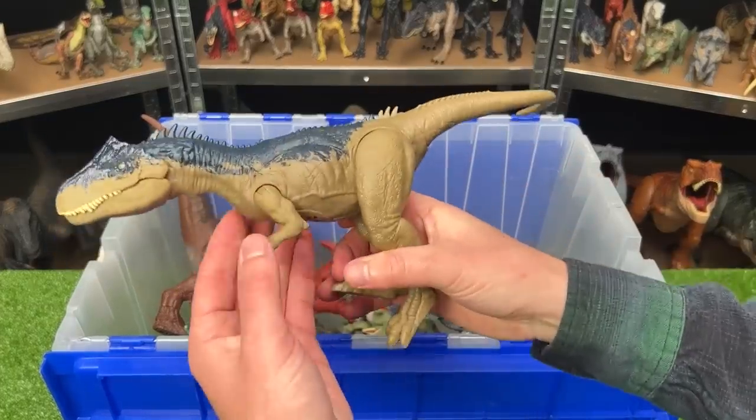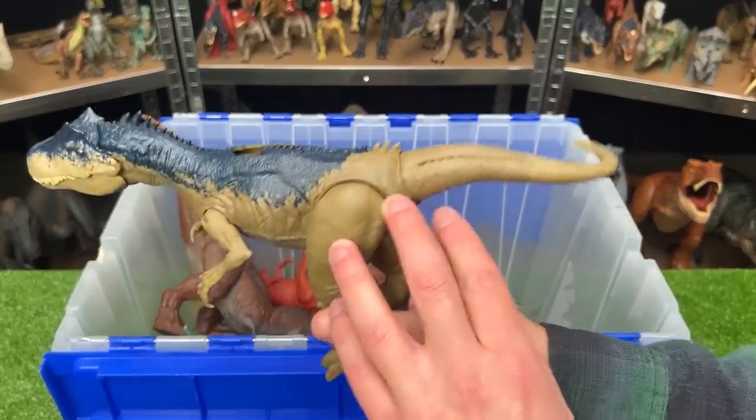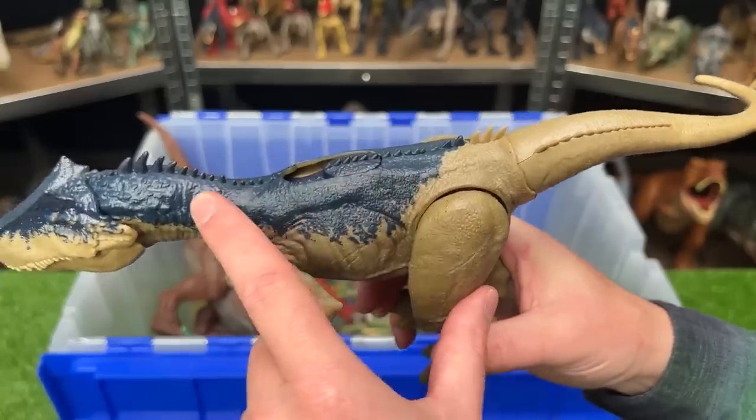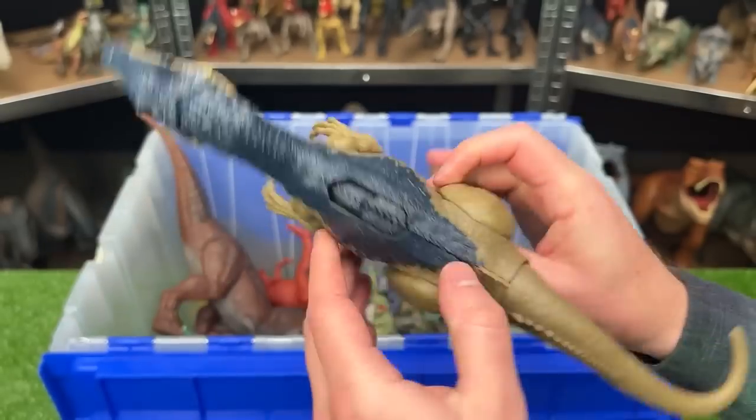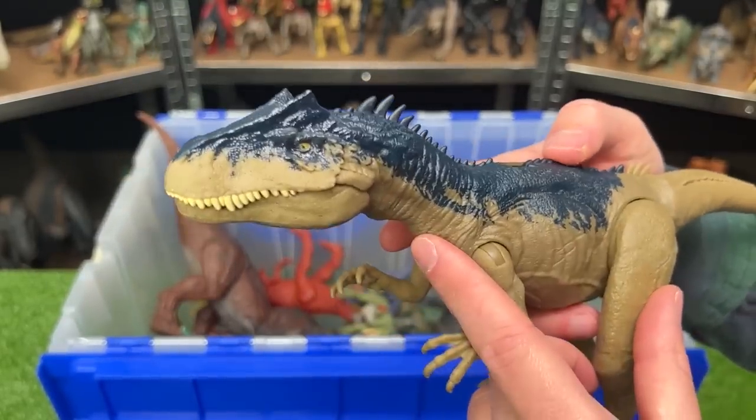Here we've got an Allosaurus figure with the light tan coloring along the underbelly and the sides, and the darker blue along the top of its back all the way to the top of its head. This figure also has the slide lever action for a bunch of different sound effects and chomping actions.